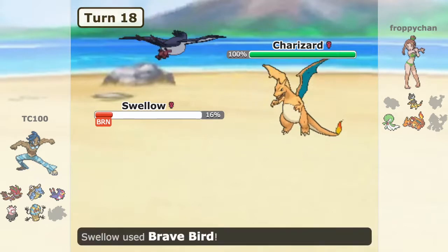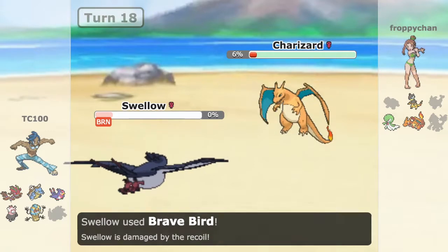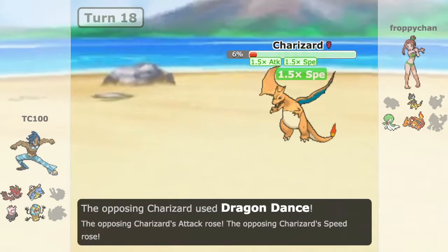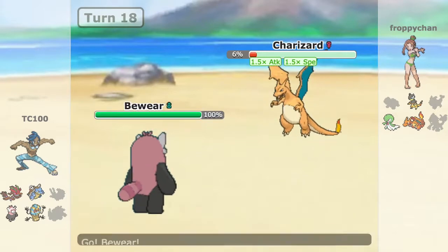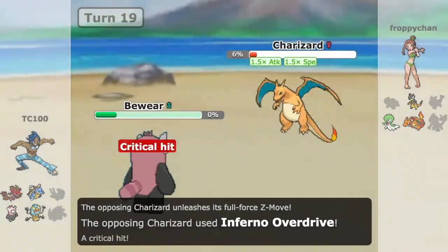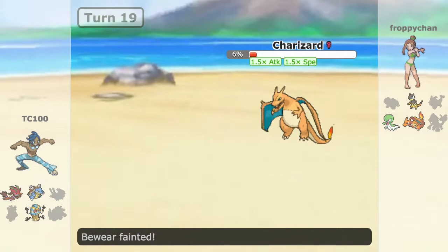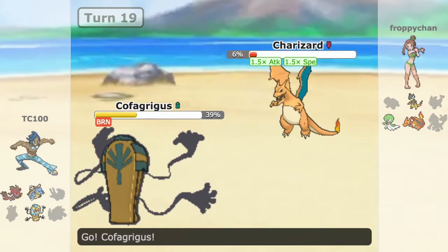Here's Charizard and I'm outspeeding it. I almost KO it there, but we lose Swallow and it sets up Dragon Dance — this is very scary because I don't have much left. I try going to Bewear hoping to take a hit, but Charizard goes for the Z-Power move at plus one. Very unfortunate. Like I said in my quick analysis, Bewear is not going to do much in the spotlight — that did not work well at all.